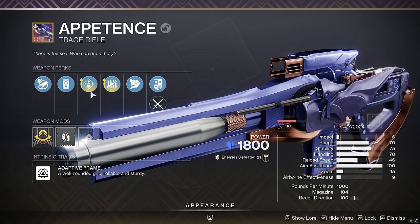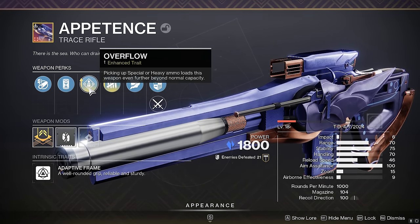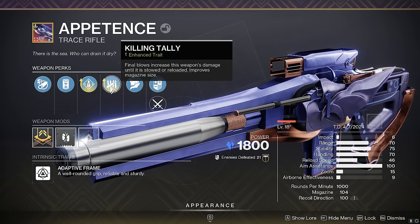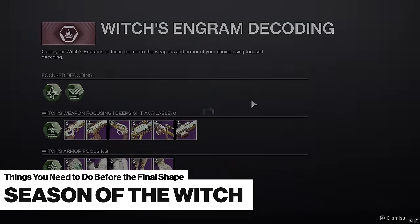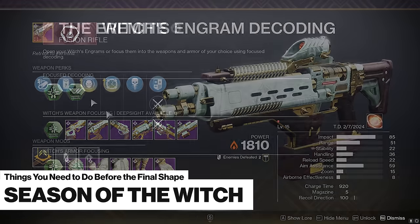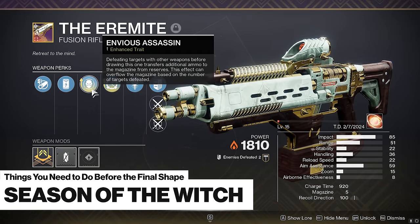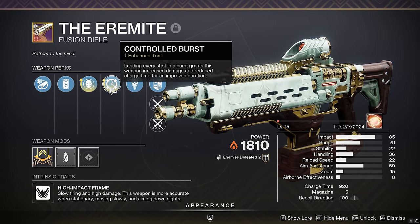For Appetence, the third column has reloader perks such as Overflow, Demolitionist, or Clown Cartridge, while the fourth column has Killing Tally, Headstone, One For All, and Wellspring as worthwhile perks. From the previous Season of the Witch, the only real notable weapon worth getting is the Eremite — this solar fusion rifle can roll with Envious Assassin, which can overflow the magazine, as well as the popular Controlled Burst perk.